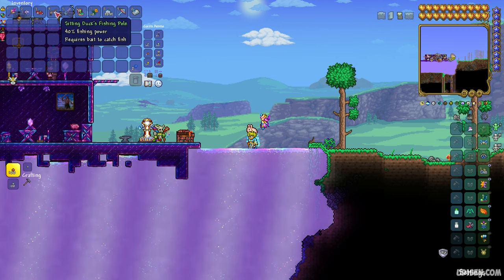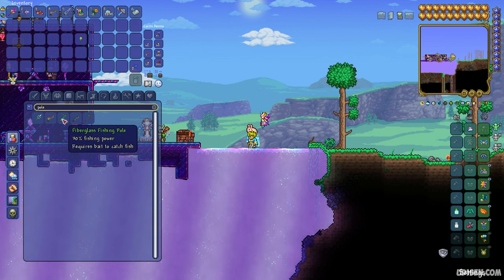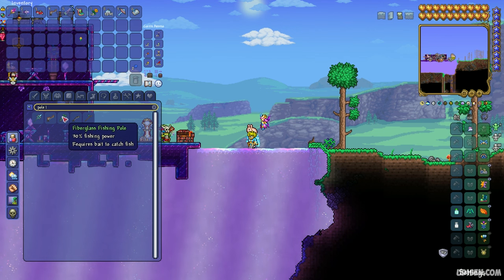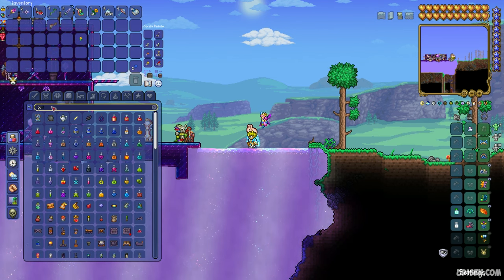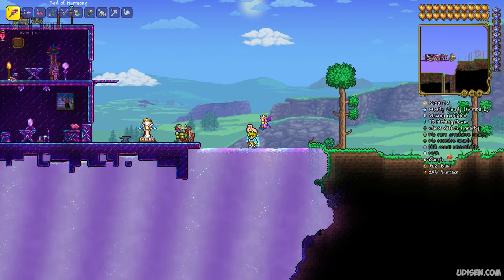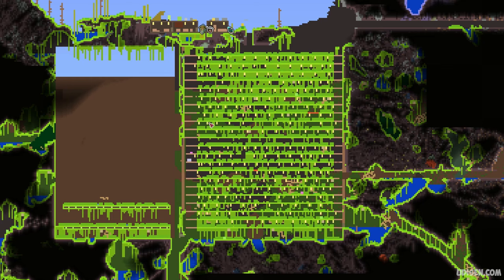Also, collect any type of fishing pole. I highly recommend watching my seed video where you can find a Fiberglass Fishing Pole with 30 fishing power — it is a very powerful thing. Also collect good bait, any type of fishing bait. I highly recommend watching my jungle bait farm video, because with that farm — which looks like this on the minimap — you can extremely easily collect as many bait as you want. It is easy, cheap, and efficient.